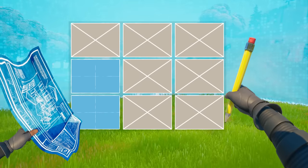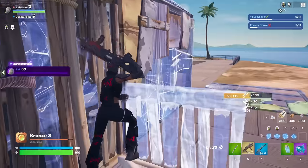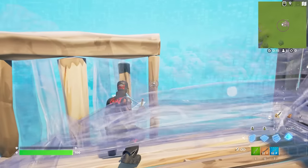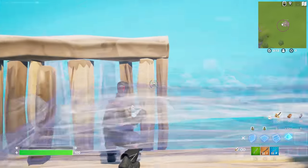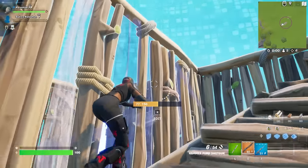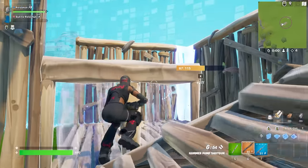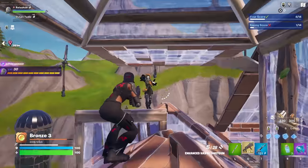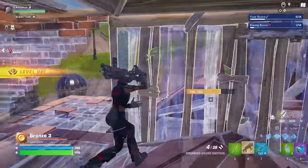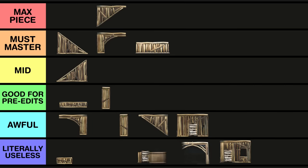An edit I forgot even existed is what I'm calling the fat side wall. In theory, this gives you a right-hand peek and a top row edit at the same time. However, whilst crouching up against it you have minimal angles and can barely even place builds. Given you have to be right up against it to have any advantage at all, the tile selection frame is also incredibly awkward, and opponents can just jump over your head. There may be some theoretical applications, but I've yet to see anything practical. Basically any other edit is better, so that's going in the useless category.